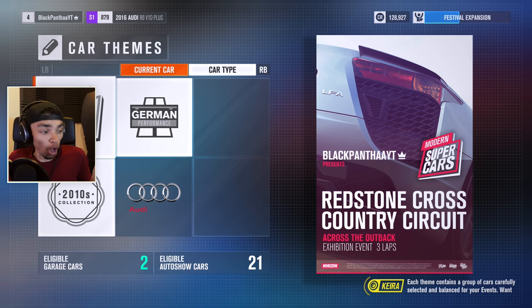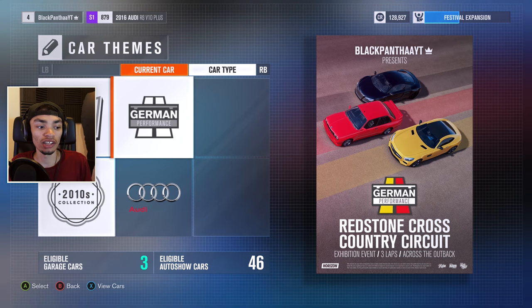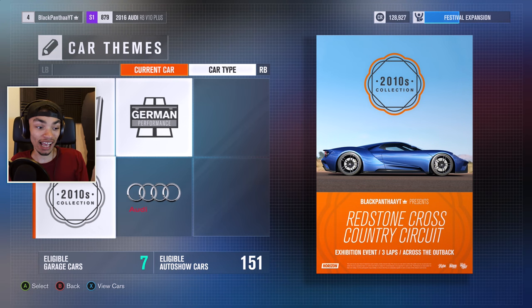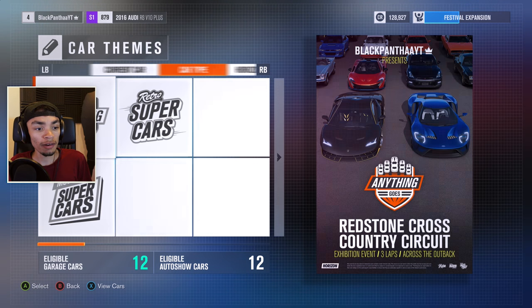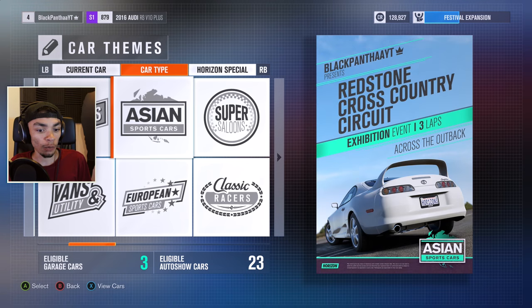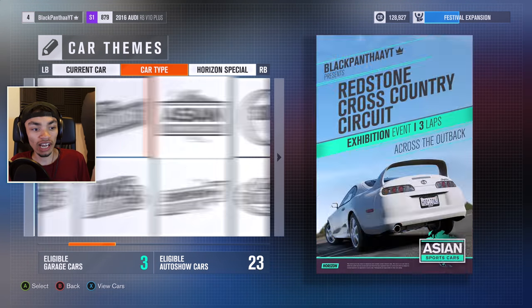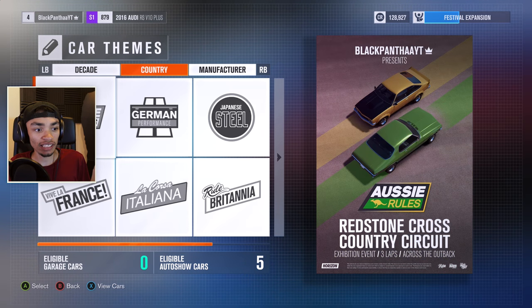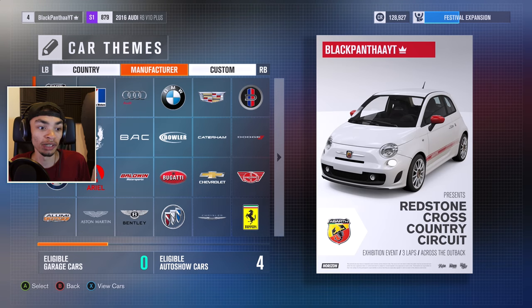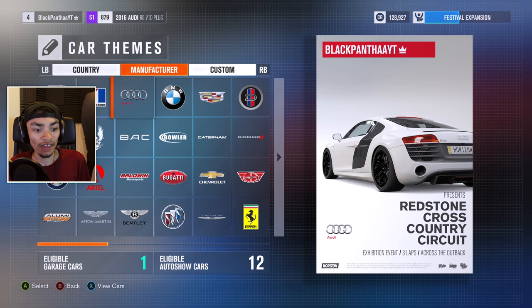So basically we can have a race of supercars, German performance cars, 2010s collections, and we'll also have an Audi-specific race. You can choose based on car type as well - there's a massive list. So I'm gonna say that's the current car based on car type - Horizon special, some kind of special events, decade-based events, country, manufacturer, and custom.